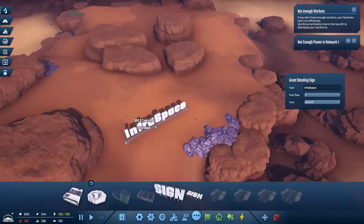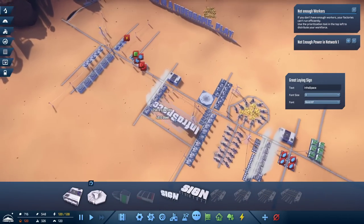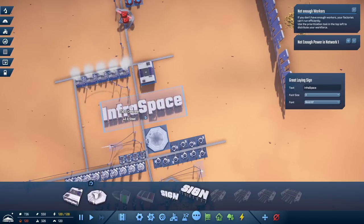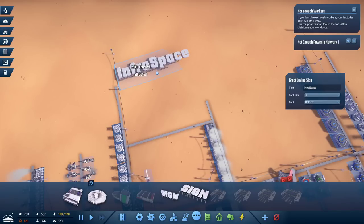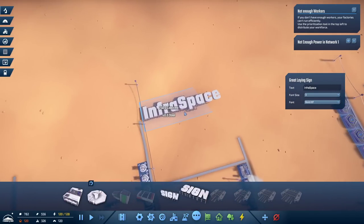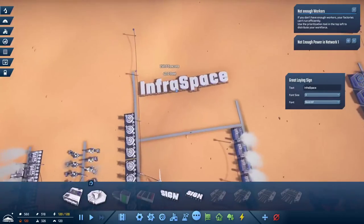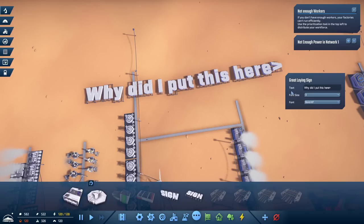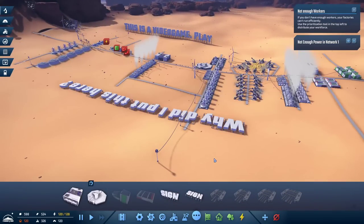Let's get another good sign — 300 concrete and 50 steel. That seems completely worth it. Let's put it somewhere more visible and in the way. No calls to action, please. How about — I shouldn't have put this here. Why did I put this here? There we go, that's perfect. That's amazing. Good. Alright, now it's a factory. Not enough power in network — oh no, okay we're going to need more stuff.